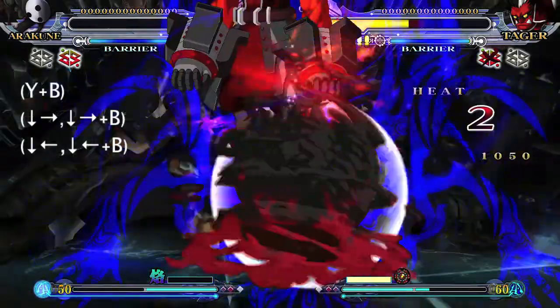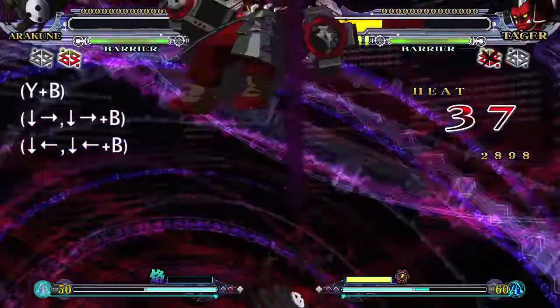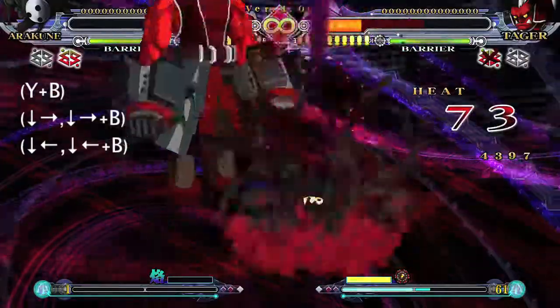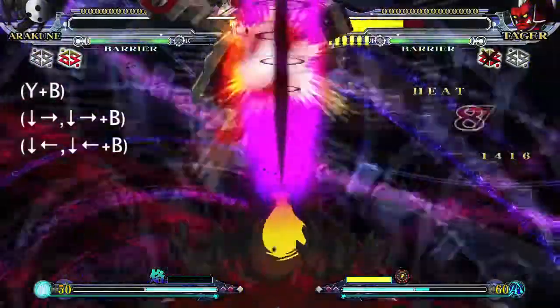make sure you grab your opponent using Y and B, and once you have them up in the air, do double quarter circle forward B. Then while you finish that and they're about to land, do double quarter circle back B. That should throw up both of your distortion drives and land a 70 hit combo or so.